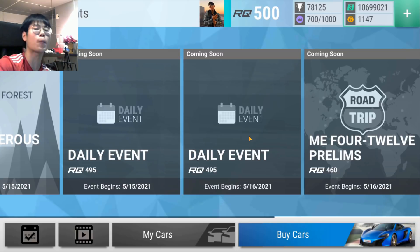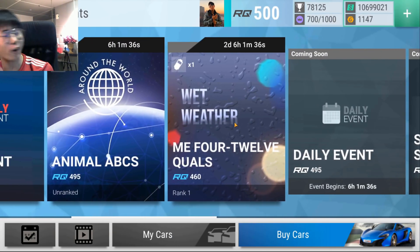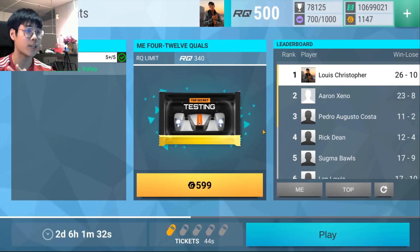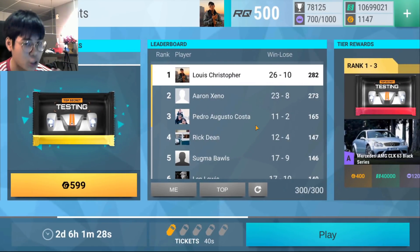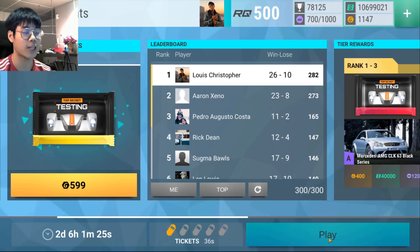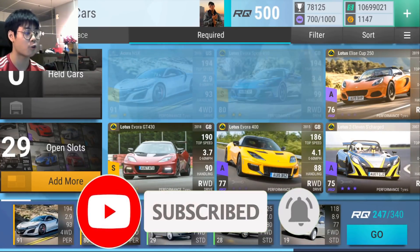I'm going to show you what the prizes are and discuss the requirements. If you don't know what the ME412 is, it is a Chrysler. I've already joined 26 and 10 - I don't think I'll stay first. I definitely don't have the strongest hand, definitely top 10 though. Let me show you what I'm running - the Acura NSX and my almost maxed out Evora 410.